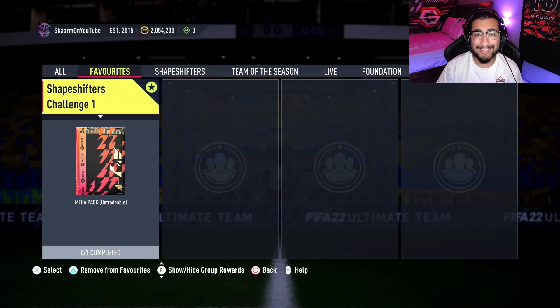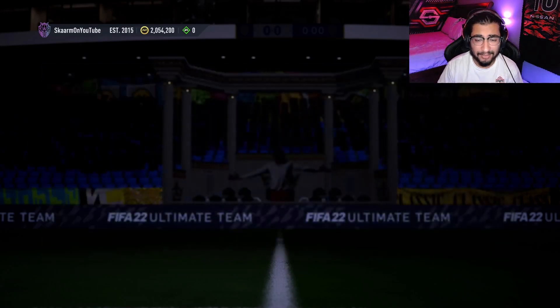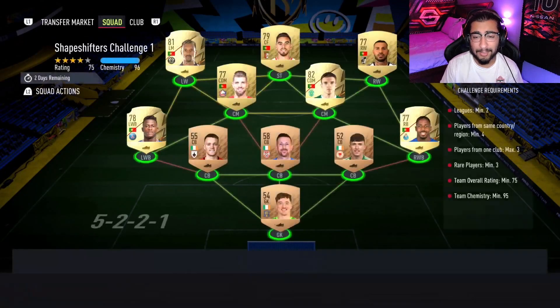What is up guys, it is Skarm, and for today's video I'm going to be completing the Shape Shifters Challenge Number One, where you get yourself a mega pack, also known as a 35,000 coin pack. The pack is untradable, so keep that in mind.